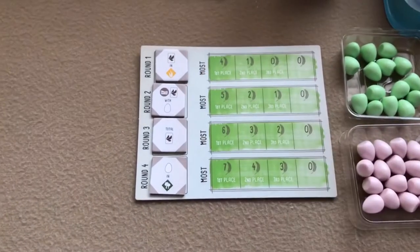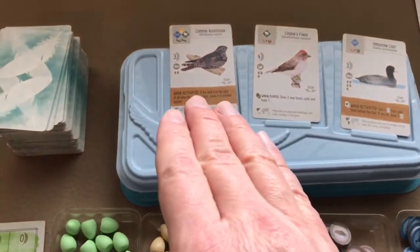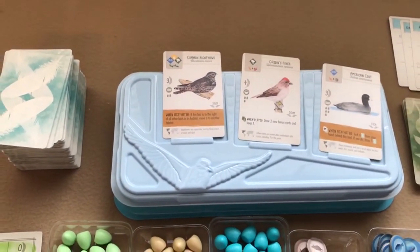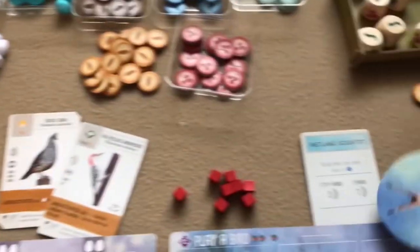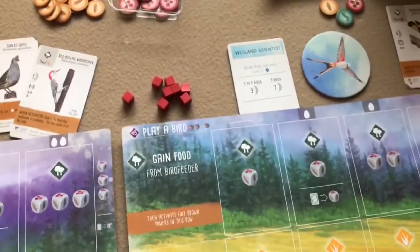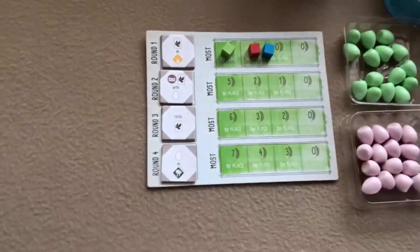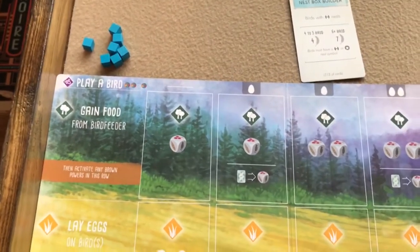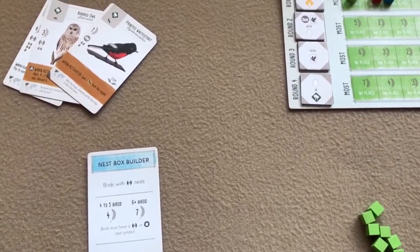Each player places their cube in whatever place they earned. Then you discard all face-up birds on the tray and deal three more. Finally, rotate the first player token clockwise to the next player and start the next round. Because each player placed a cube on the score track, in the next round you'll only have seven actions instead of eight, then six, and in the final round only five.